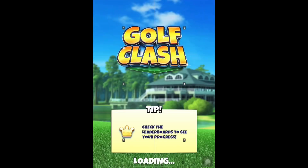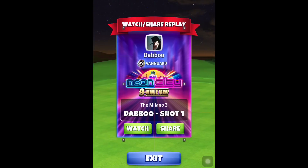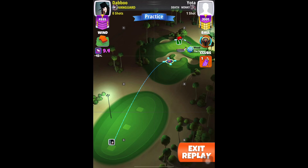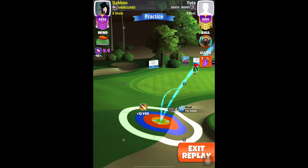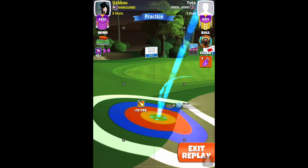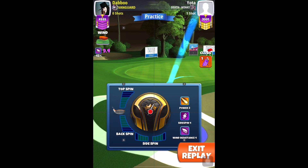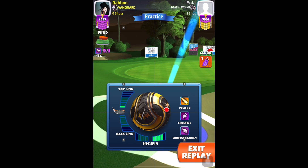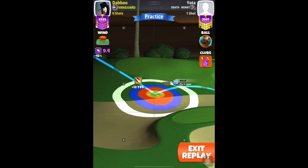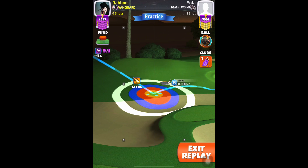Now we have one more drop where I will hit the pin dead center once again. Yellow ring by the bunker — make sure it does not bleed into the bunker. Then you apply four right spin, 0.1 topspin again. 9.4 miles per hour will mean an adjustment of 8.4 rings. Center and hit perfect.